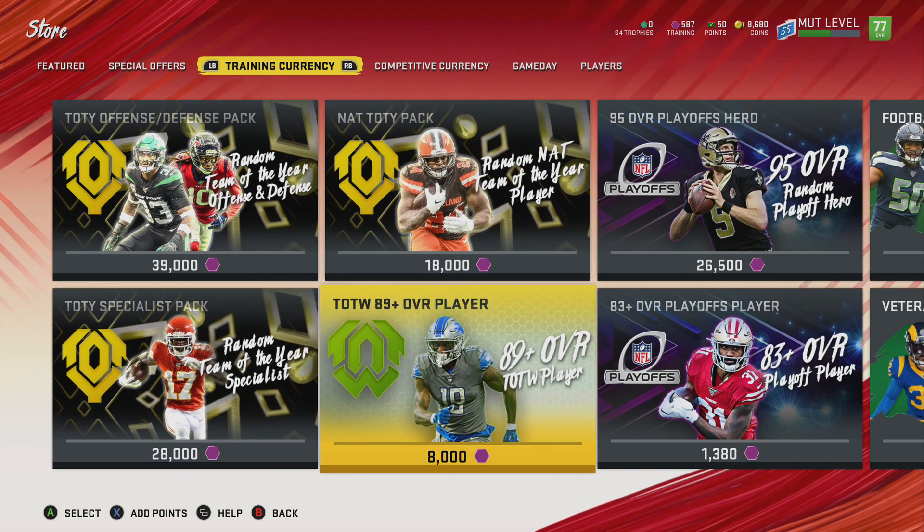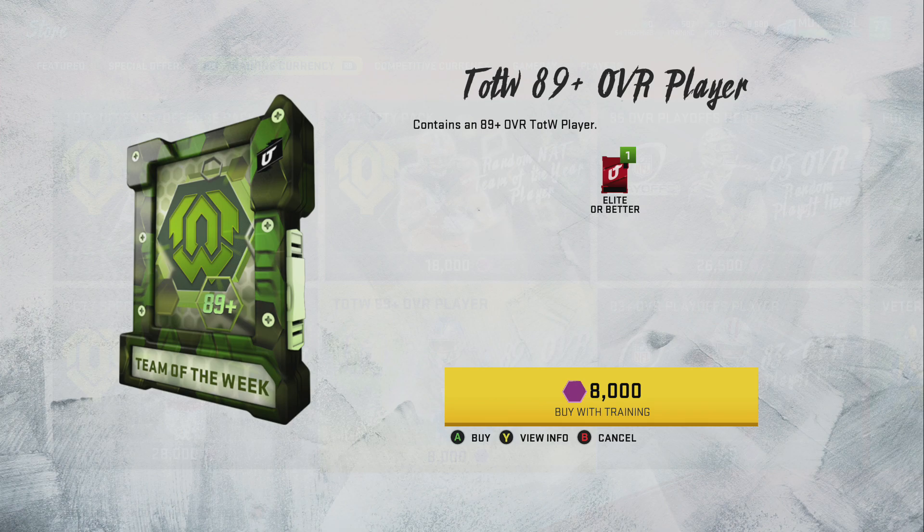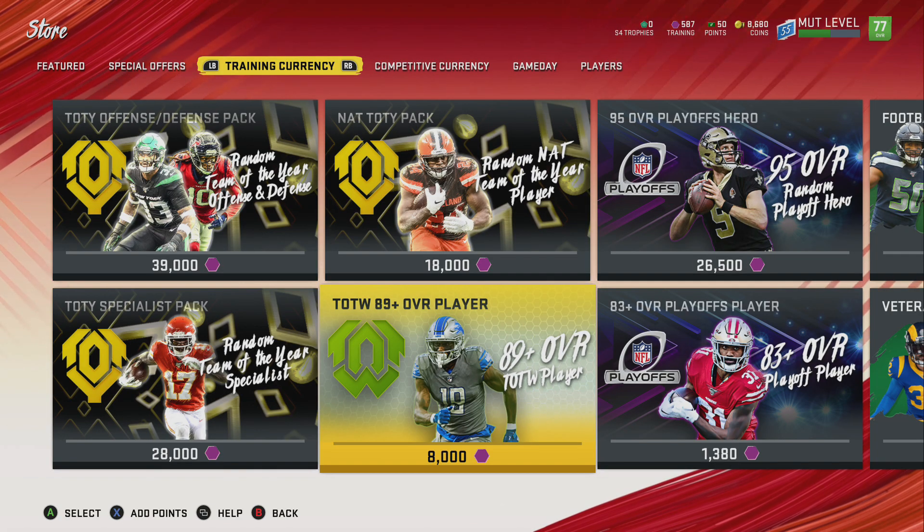This pack gives you a 90 or 89 plus overall player — a Team of the Week player. So when you are grinding out these Team of the Year solos on your farm accounts, and you get that player and quick sell them, this set might be the move — pull something great using your training, then either sell that card or transfer it over to your main account. You can quick sell on your main account, get some training, transfer training over from farm accounts, stuff like that.